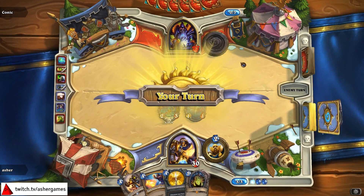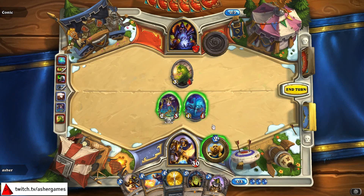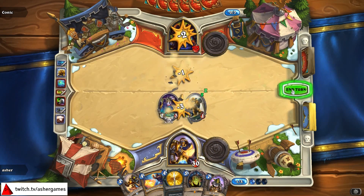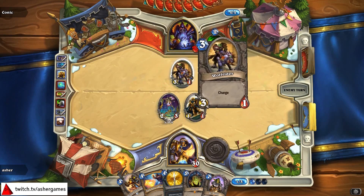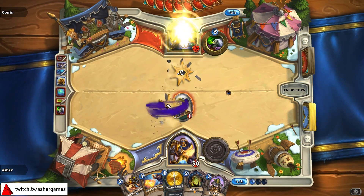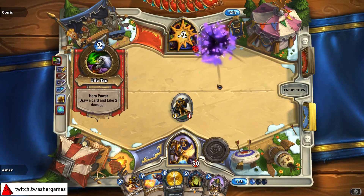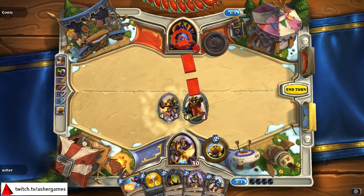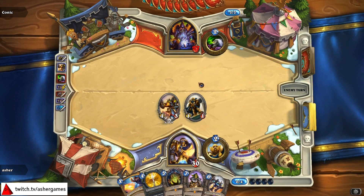Oh, interesting. I can play this pretty efficiently right here. Unfortunately I don't have a good play other than hero power. So I will keep the Chow up. As tempting as it is to make the inefficient play of trading this in — with charge, that's fun. Now I wonder, is this guy going to be clearing me? Is it a Handlock? If it's a Handlock, I'm really in trouble here. He's played an Acidic Swamp Ooze, which some Handlocks tech in. He's just going to go for the face here.